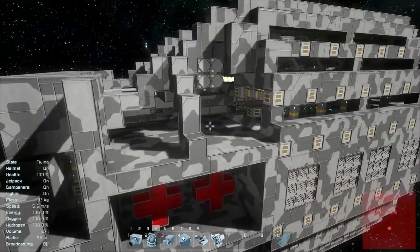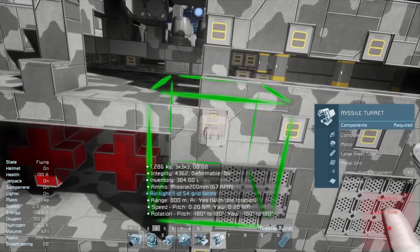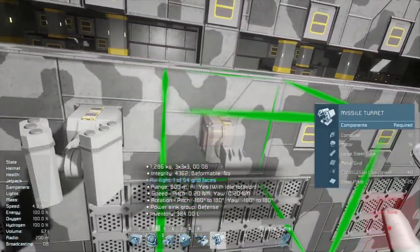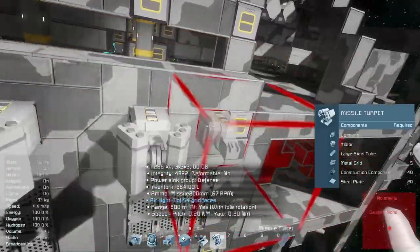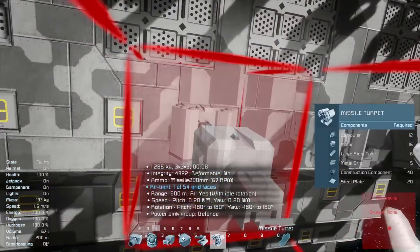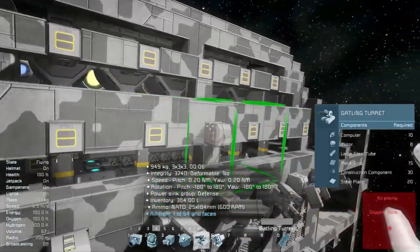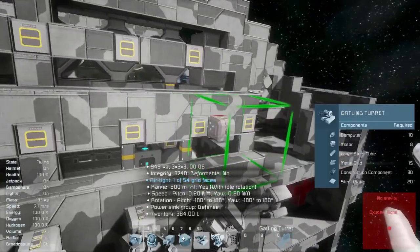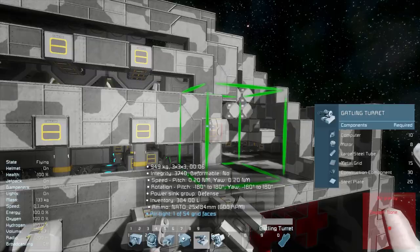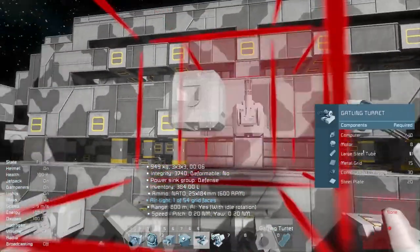Now I'm going to do the turrets, and I think that will be it for this episode. I'm not going to do it with mirroring — normally I don't mirror things because I want to easily group and name them. Even though I'm not going to completely polish this ship up, it's still a good habit to have, to get used to doing certain things manually. This way it'd be really easy to go in and grab the group of blocks I want to name — like 'port side turrets' or 'starboard side turrets.' I'm doing them with the missiles in the middle and the gatlings up here, so it's less likely that the missiles could accidentally aim down and shoot the other turrets. This will help mitigate that type of problem.